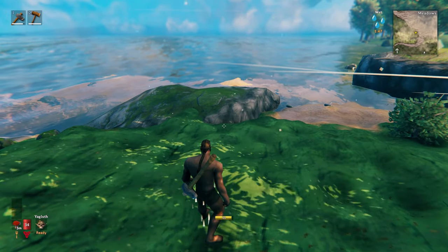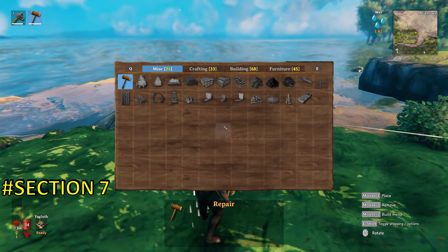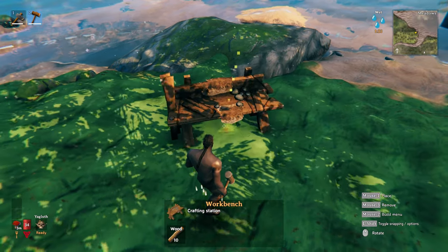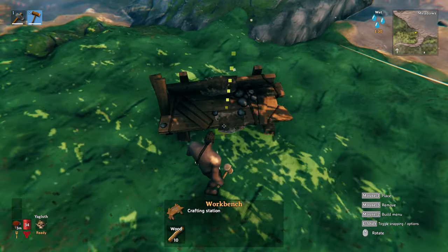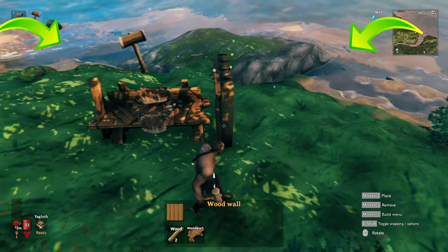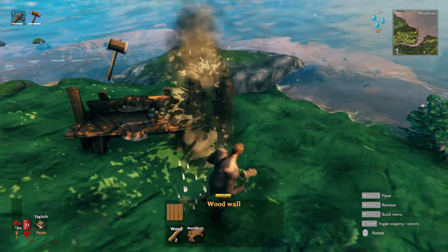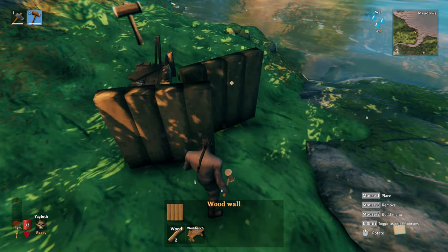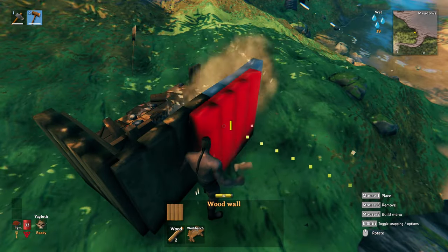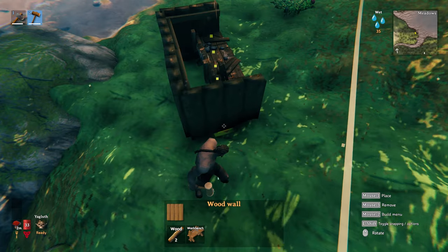The meadows areas where you find Greylings and deer are an ideal place to start your first build. You have to place a workbench down first because without it you can't do any building. Once placed, you'll see a white dotted ring — that's the area in which you can build. For a bigger base, just put down more workbenches as needed. Note that you also need the workbench for repairing weapons and armor, but the workbench needs to be covered by a roof before you can repair, so pop down some walls.